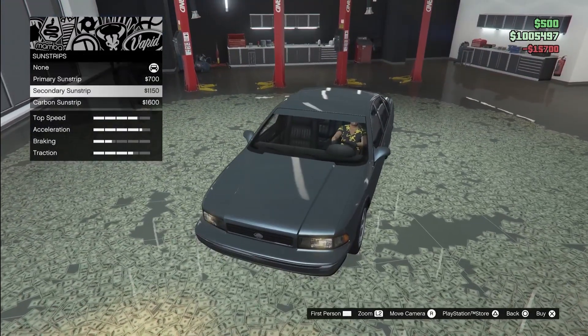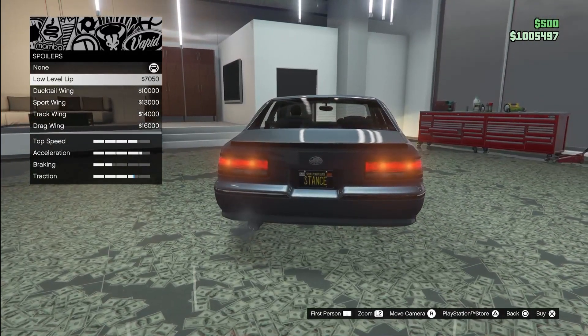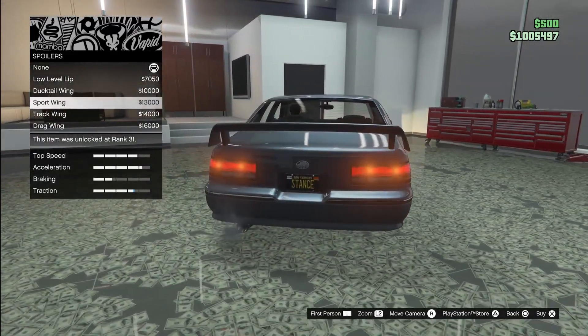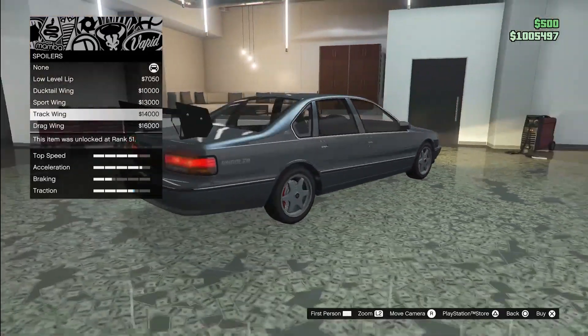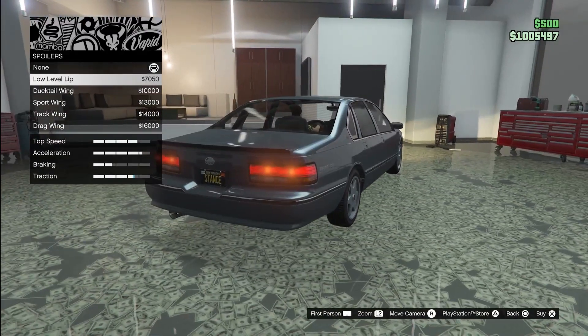Sun strips, primary, secondary, carbon — not going for those. For the spoiler, there's a low level tip, a duck tail wing, a sport wing from the Kinga Joe SJ, a track wing from the Ominous EGT, and a drag wing from the Kuruma. I'm personally going for the low level tip.